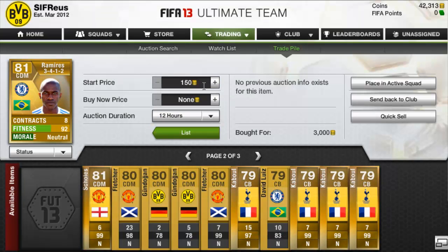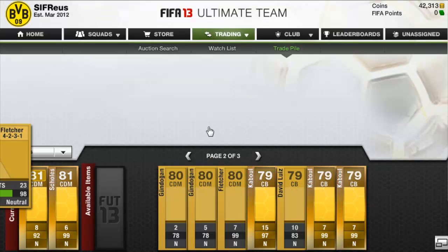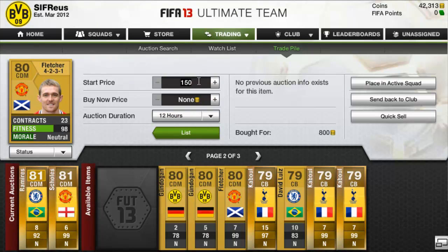Then another Ramirez for 3,000 coins, and we're going to list that one up again for 3.5k. Then we picked up another Pool Skulls in a 4-1-2 CDM and we're looking for about 3k on him — listing at 3k to 3.2k Buy Now. I can always lower the prices if I want. Then a Fletcher 4-2-3-1 CDM for 800 coins, listing that up for 1,500 — basically double the coins.